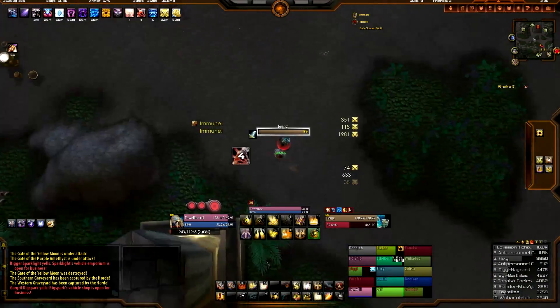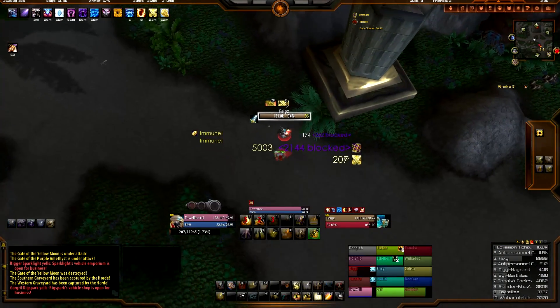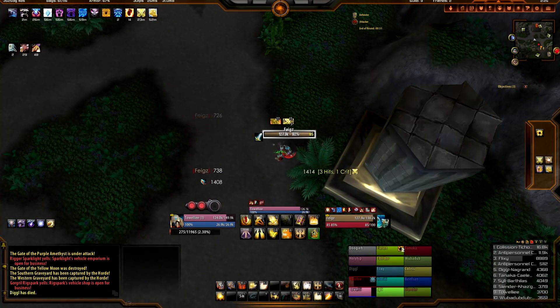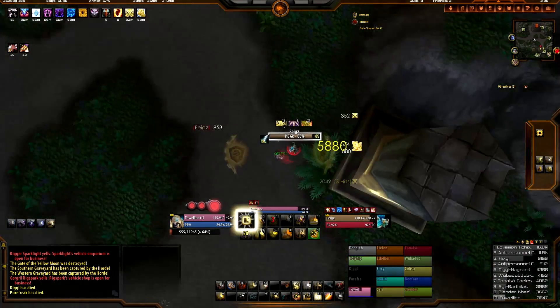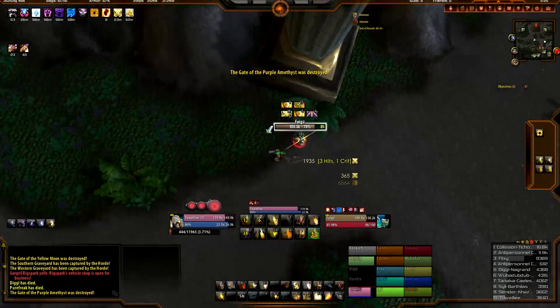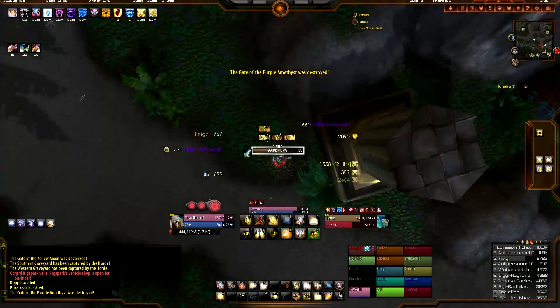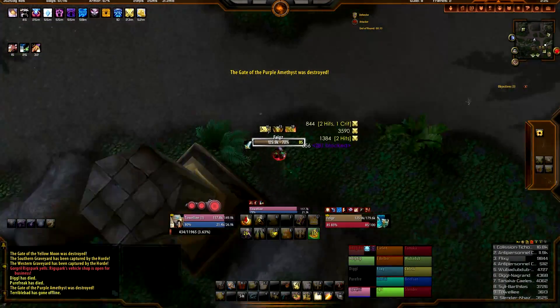Oh my god, it's me versus a Prot Warrior. This is going to be too easy. Now I'm going to show you a change that happened in 4.1 where whenever we get the Grand Crusader proc, we get an extra Holy Power point if we press Avenger's Shield within that Grand Crusader proc. And that actually helps us get our Sacred Duty Shield of the Righteous crits faster, which is awesome for PvP. It makes us do way more damage than in the previous patch.